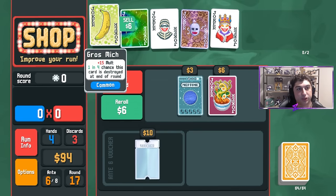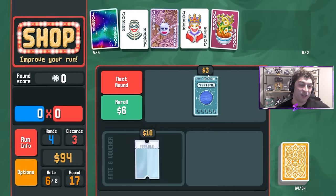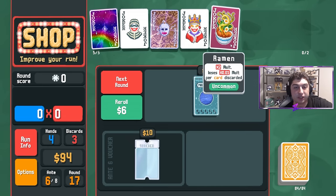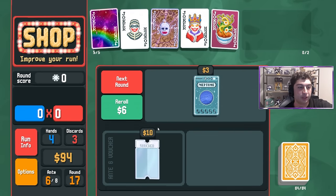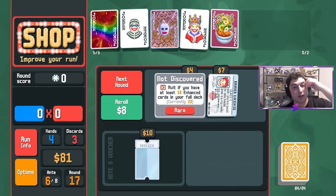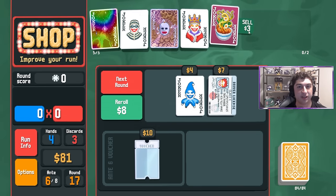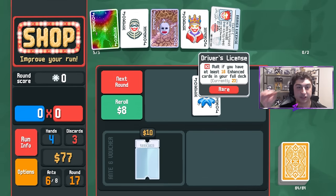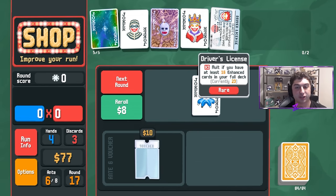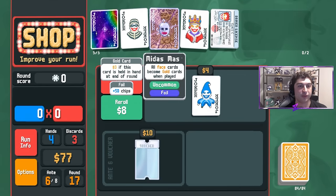Ramen is a very good X-mult joker. We're going to sell Grossmichelle — RIP to Grossmichelle never going extinct. Ramen is perfect for us because we're never discarding, so it's always going to be times two. But right after grabbing it, we're immediately going to sell Ramen for Driver's License, because we have enough enhanced cards in our deck that it's going to trigger. Driver's License gives times three mult as long as we have 16 enhanced cards — we currently have 23 due to all the stone and other cards.